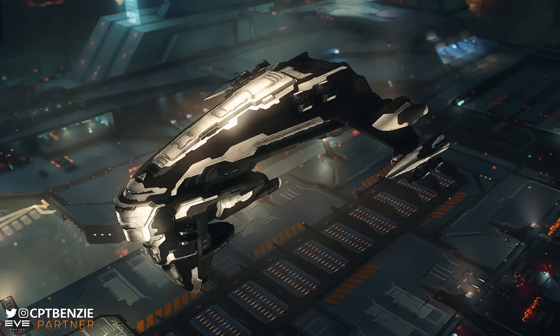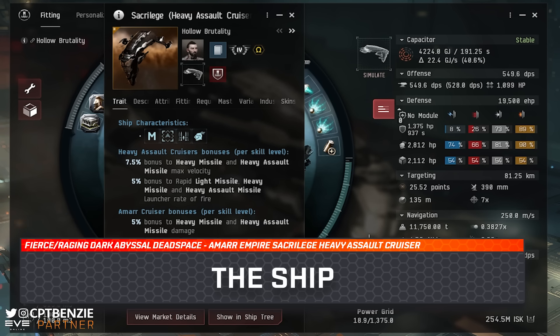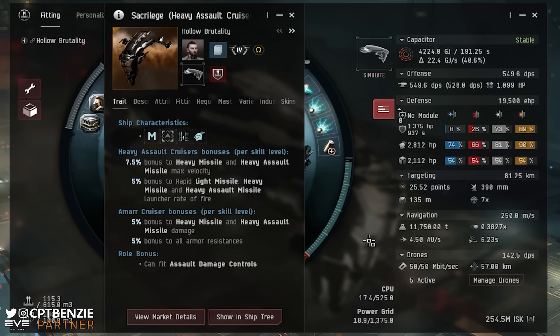With all of that said, let's jump right into talking about the Khanid Kingdom Sacrilege running Abyssal Dead Spaces. Normally I'd briefly explain what an Abyssal Dead Space is, but if you're flying a Sacrilege — a heavy assault cruiser — you've probably run a few Abyssals already. A brief word of warning though: if you want to run this in an Abyssal Dead Space, try a different, cheaper ship first. Even a standard Mala does well in Tier 1 Abyssals. Come join the Catskull Discord and check out my Abyssal Dead Space playlist. This is an excellent ship, but it's worth getting a feel for the content before risking a 255 million ISK ship.